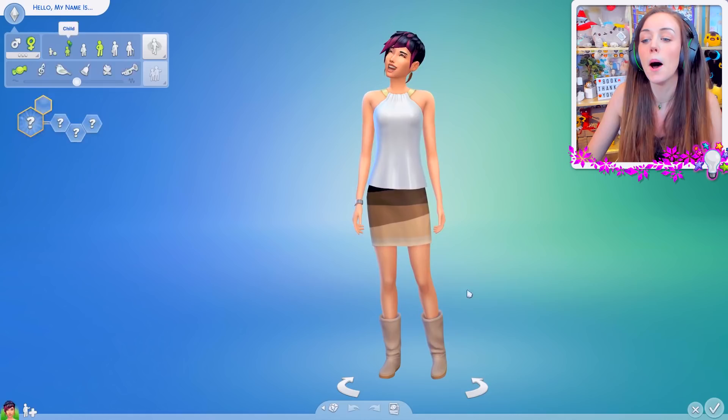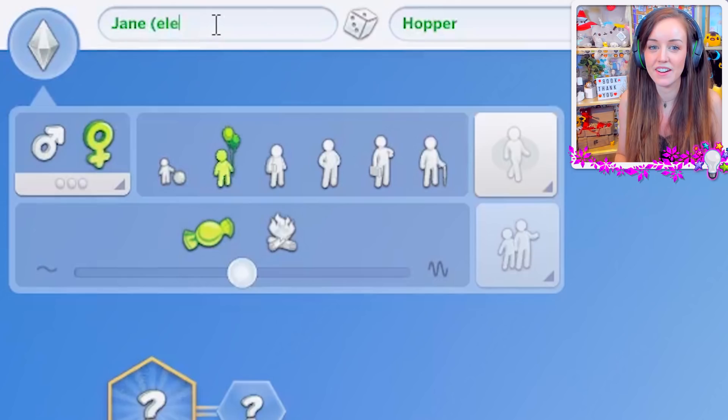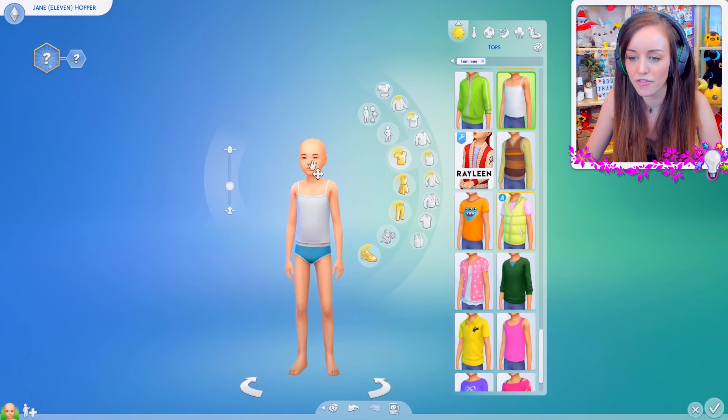So we'll start with Eleven - I think I'll call her Jane Hopper, which is kind of what she's known as in season 2. I'm not gonna bother with the traits and stuff yet, we're just gonna focus on this little one herself. Let's just get everything off because I find it a little bit easier once you strip everything off them - you can kind of start from afresh.